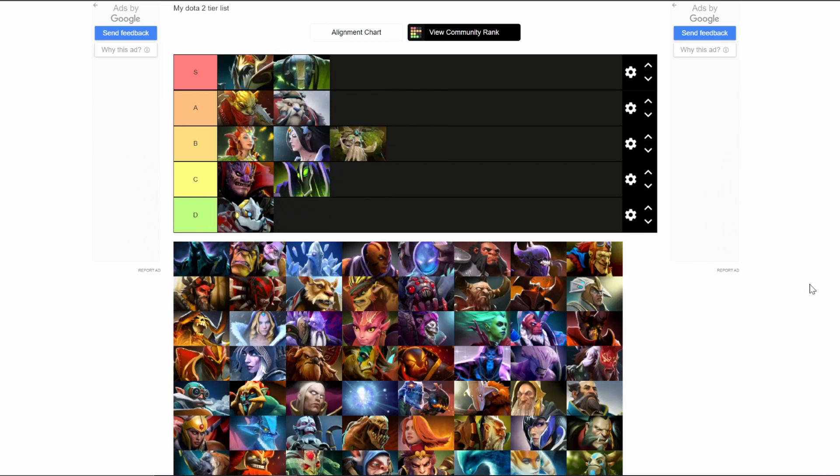The top two heroes on the tier list are Nyx Assassin and Earth Spirit. Almost 80% of competitive tournament games, these two heroes will get banned or picked. Their ability to move between lanes and create plays for their cores is very beneficial and impactful. Nyx and Earth Spirit both don't require an expensive item build — their ability to create openings, initiate fights, and escape are excellent. So I put them in the S tier. Thank you.